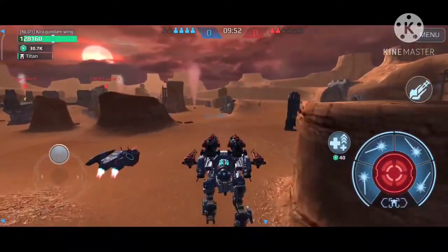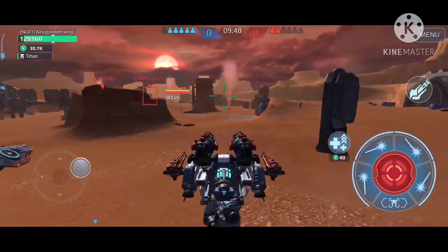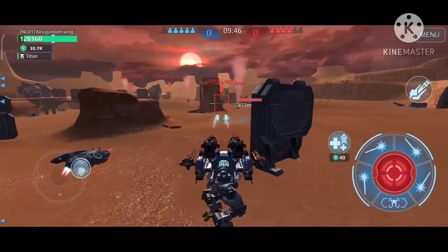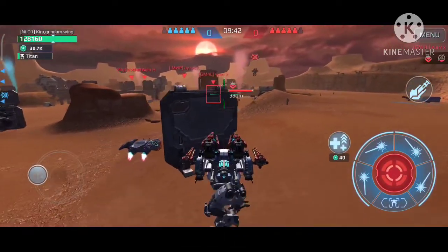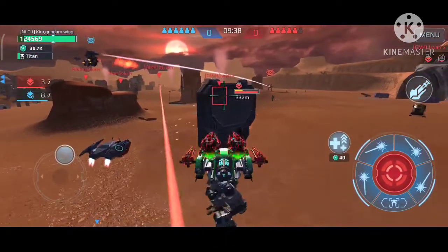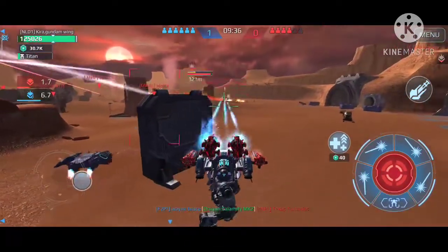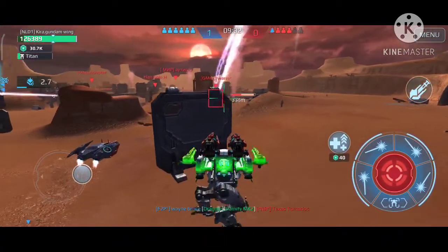We're trying to trigger his Last Stand, which happens, but it wasn't done by me — I think it was done by another teammate. I knew that Nightingale wanted to come for me so I activated my healing module, but it wasn't good enough. Next match — this is another Team Deathmatch and it's actually a very good match. I played very carefully and tried to stay in this body as long as I could, which worked very well.